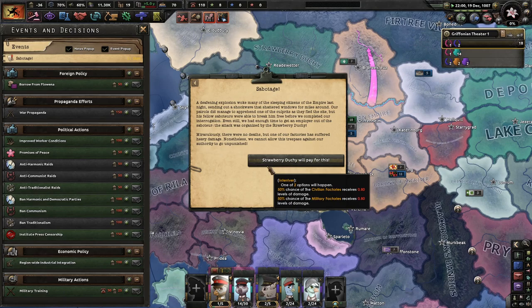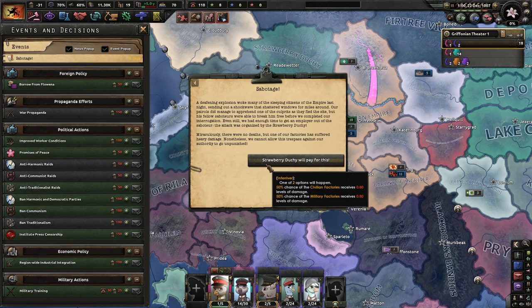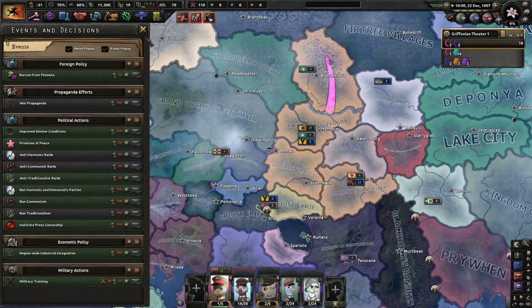A deafening explosion woke many of the sleeping citizens of the empire last night, sending out a shockwave that shattered windows for miles around. Our patrols managed to apprehend one of the culprits, but his fellow saboteurs broke him free before we completed our interrogation. We had enough time to get an employer out of the saboteur — the attack was organized by the Strawberry Duchy. Miraculously, there were no deaths, but one of our factories suffered heavy damage. Nonetheless, we cannot allow this to go unpunished. Either way, one of our factories is going to get hurt.